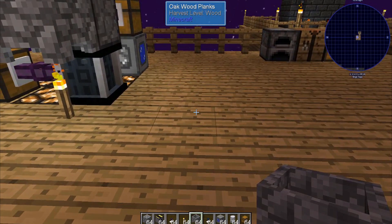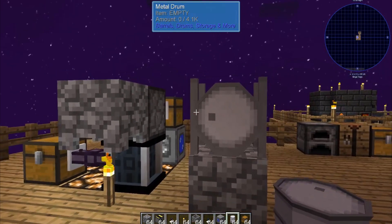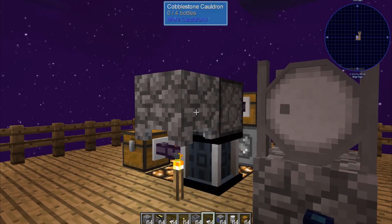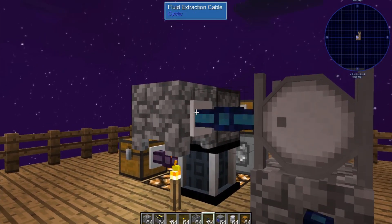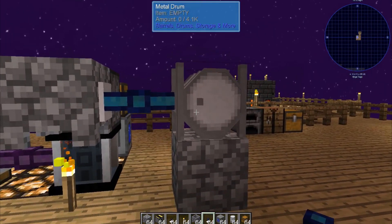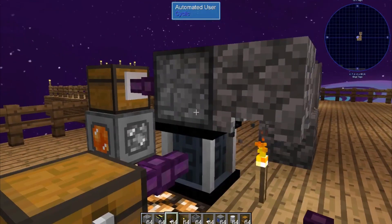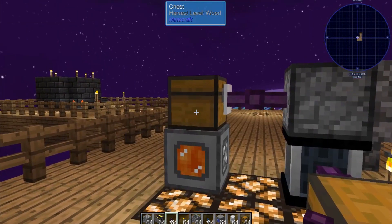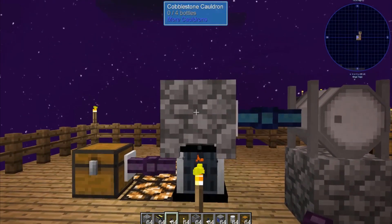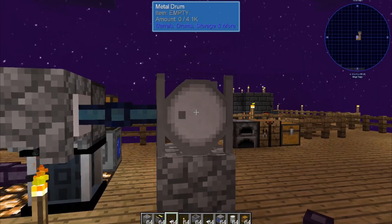Two blocks to the right, I'm going to set down another cobblestone generator and put down our metal drum. We're then going to use a fluid extraction cable — shift right-click — to pull from the cauldron into the barrel. And that is pretty much our setup. We've got power going to our user, a cobblestone generator creating cobblestone and feeding it into the user, the user will be placing cobblestone into our cauldron, and the lava produced from the cauldron will move into the metal drum.